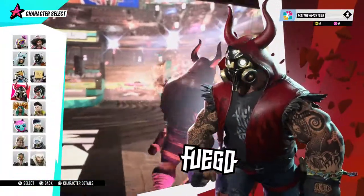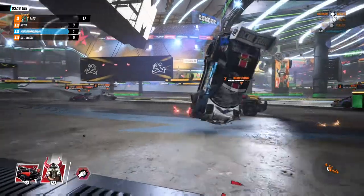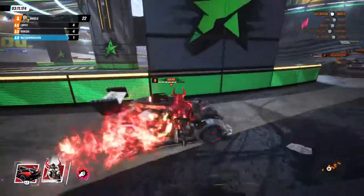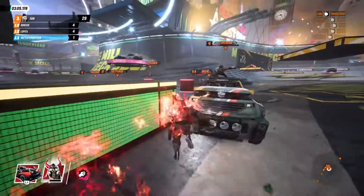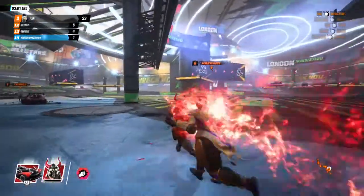Up next it's going to be Fuego. Here is Fuego's breaker ability — all it does is leave a wake of fire, so if anyone is trailing behind him they'll hit the fire. Or if you charge into someone it triggers as well.